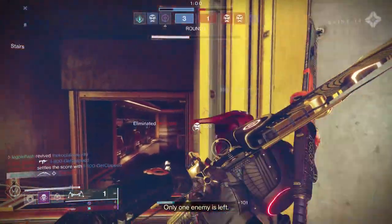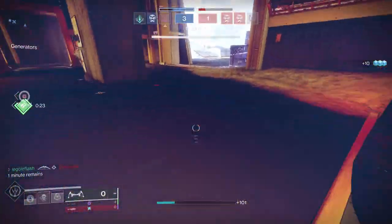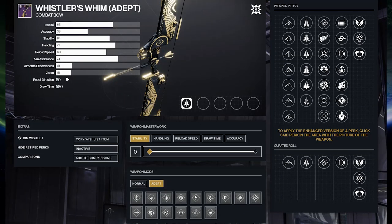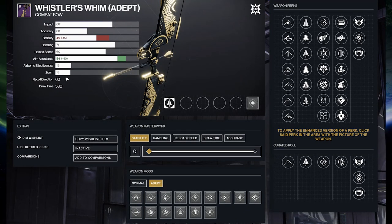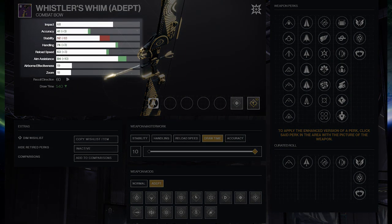The information here will also apply to the non-adept version of Whistler's Whim Bow as well. The main thing the adept does is allow you to run an adept targeting mod, since we don't have an adept draw time or accuracy mod yet — so the adept doesn't really do much other than increase your aim assist with adept targeting a bit and bump your stats once you masterwork it. But there is another mod that any version of the bow, adept or non-adept, can run to great success.